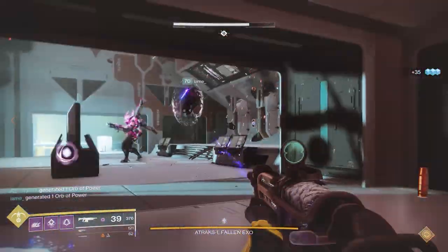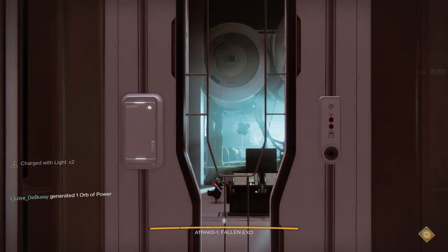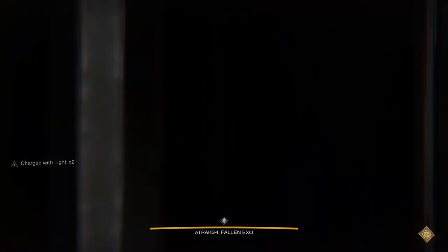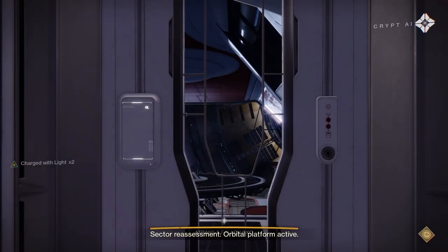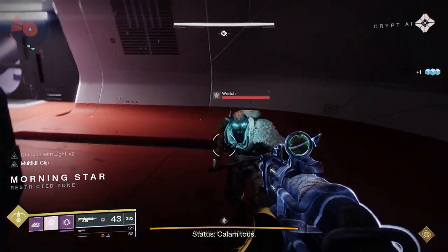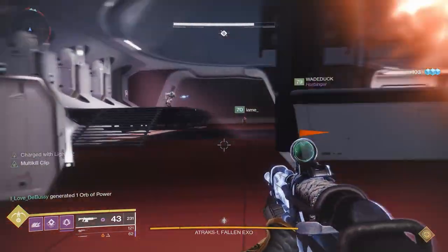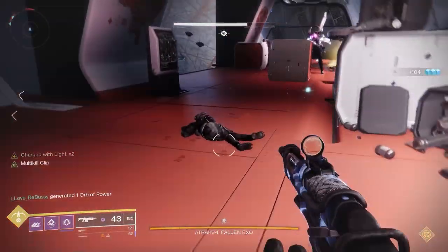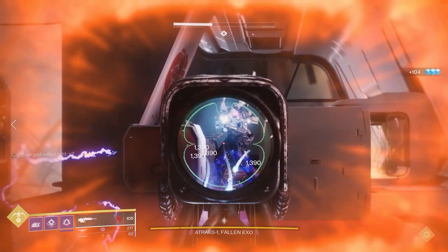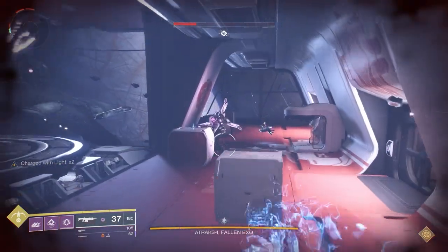Once the encounter starts, the three ground people stay on the ground, and one of the space people also stays on the ground. The two going to space — if they can go invisible that's great, because Atraks is there at the beginning and you don't want to be killed. Have them kill a couple of adds then immediately go up to space. In space they split right and left and start killing adds. The ground team plus the one person who stayed from the space team kills ads including the servitors. Once servitors are killed, a vandal with the operator symbol spawns — kill that and the other space-team person picks up that operator buff, then goes up through the elevator.